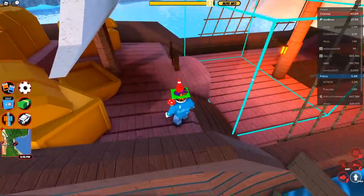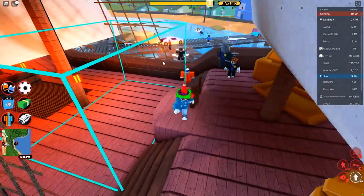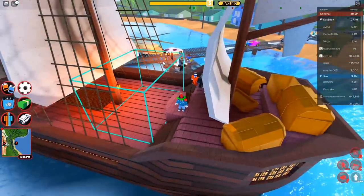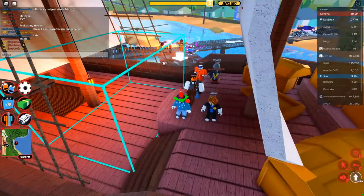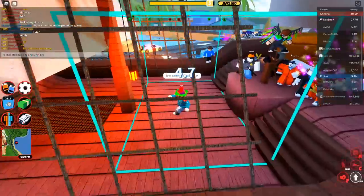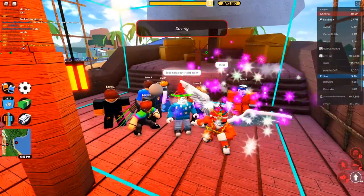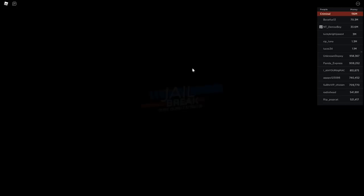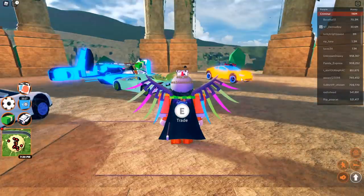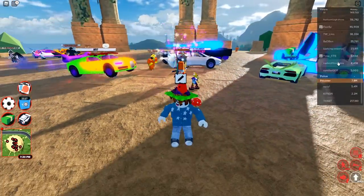To get to the Trading Hub, you gotta go over to the teleporter. There's a timer, and when it reaches zero it teleports you — 'Trade Island Expansion' right over here. You get teleported to a Trading Hub server, and this server can fit up to 50 people.